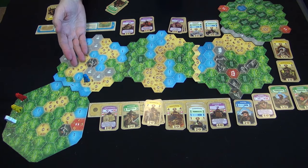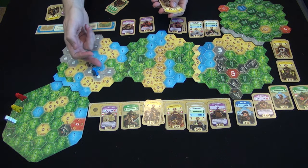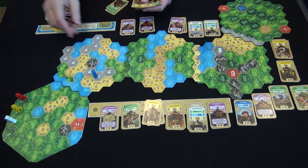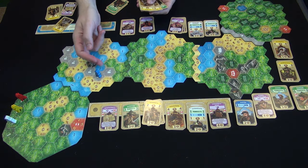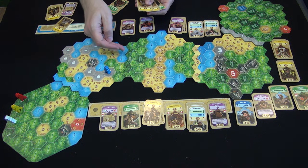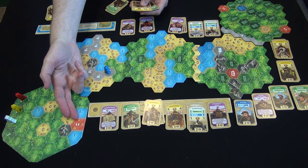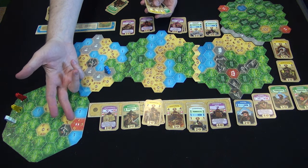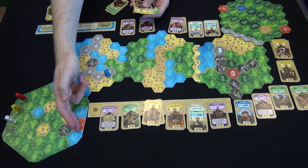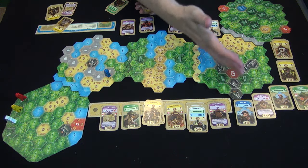The game boards have a few other elements on them, such as these gray spaces. When you want to move into a gray space, you have to discard as many cards as depicted. So I discard any single card from my hand and I can now move into this space. The red spaces — you're actually removing cards in your hand from the game, which is one of those deck-thinning things that people love in deck building games. You optimize your deck, get rid of the garbage, upgrade, get better stuff.